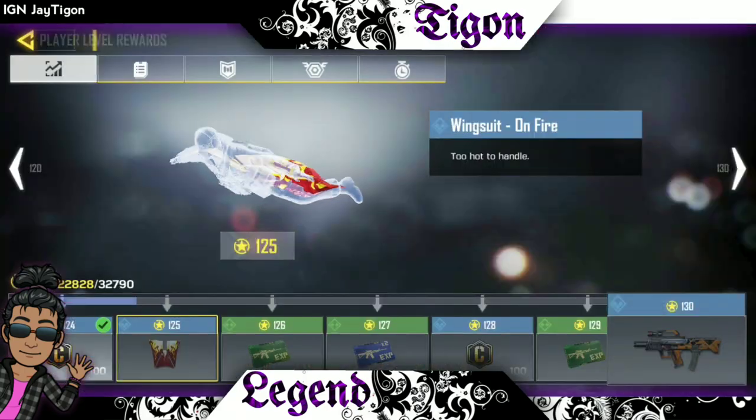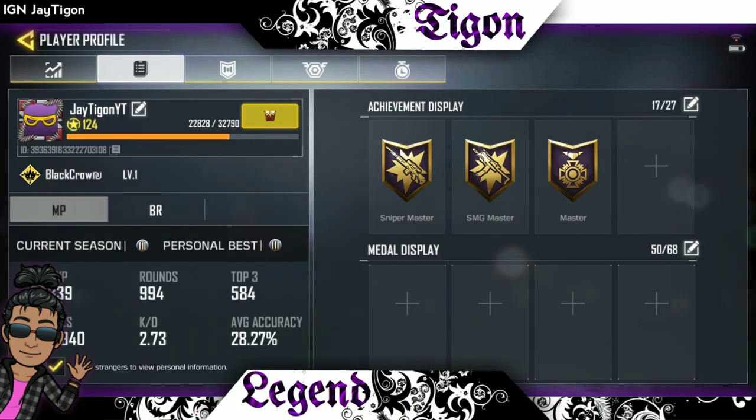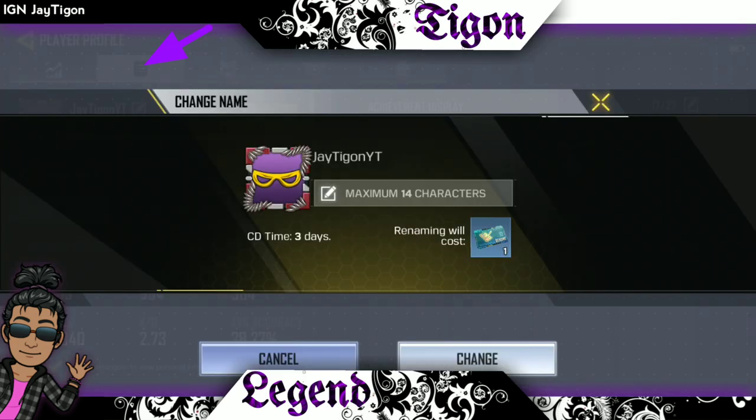Go to the top left corner and click the little profile pic icon, then hit the edit button. Once you hit the edit button, you can change your name by hitting the edit button by name and then typing in there.